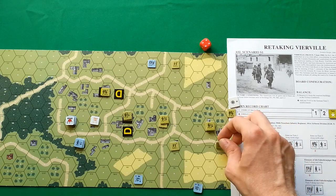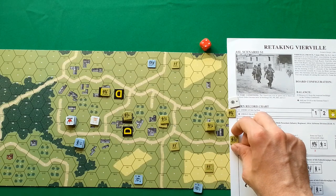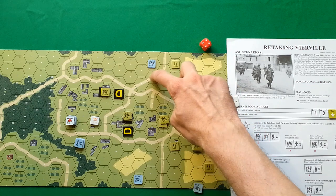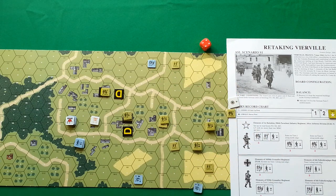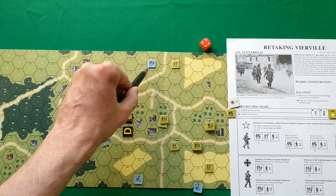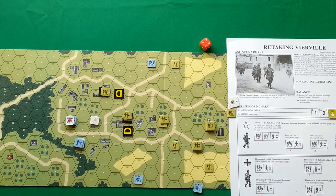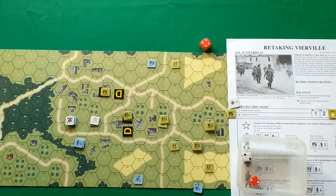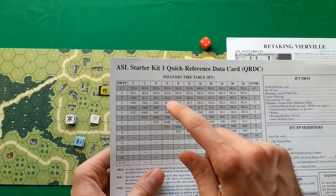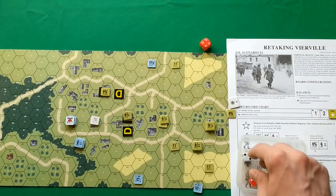Moving Americans — this half squad moves one, two, and half, stopping at four. Then this unit moves one, two, three. Now they are in range to fire. Americans moving eight hexes, and Germans fire on them — they have to half their strength, firing with two and with a minus one and minus two modifier.